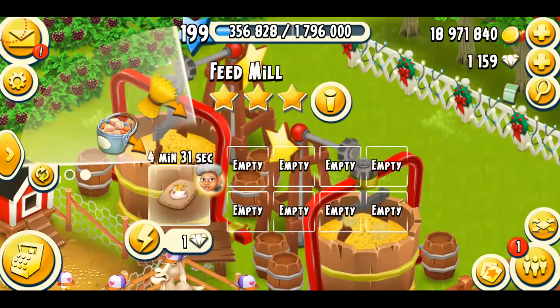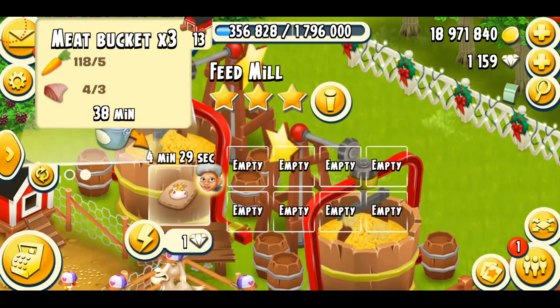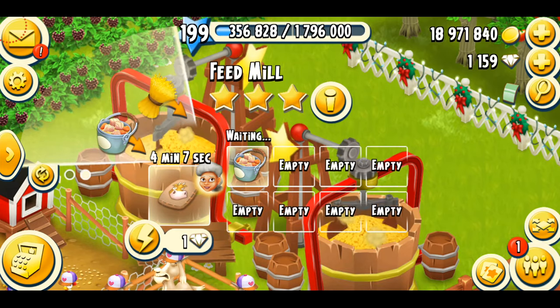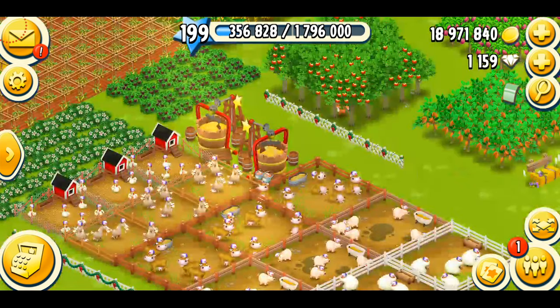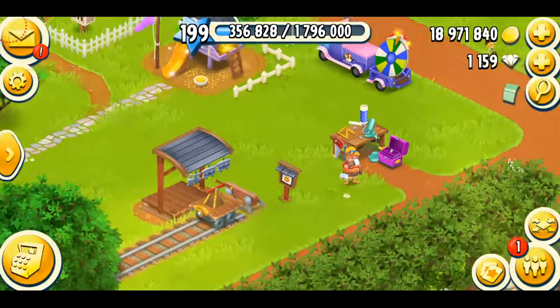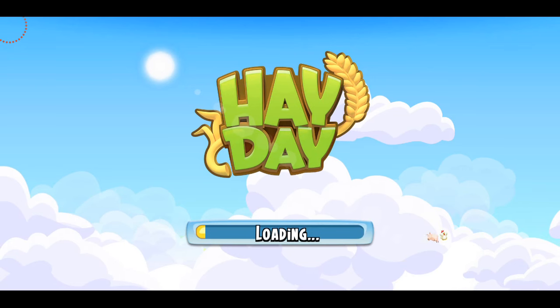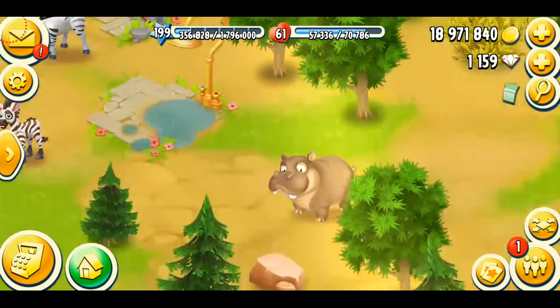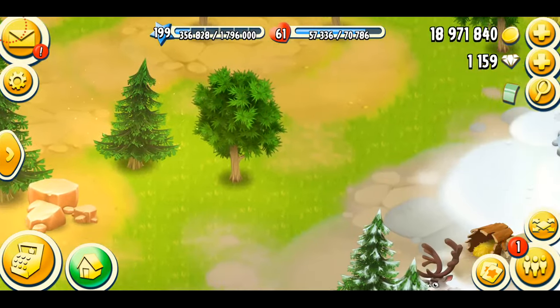My feed mill is fully mastered so I can make meat buckets in just 38 minutes. I must say that's a lot of fish fillets — this product is definitely not easy to make. Fish fillets are so rare, and then again you need five carrots as well. But then again, you don't have to make a lot of them because you won't be getting many uses from them — you only use the meat bucket to feed your foxes and cheetahs.